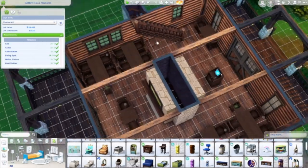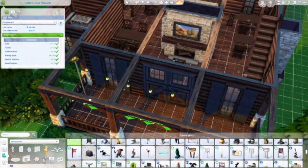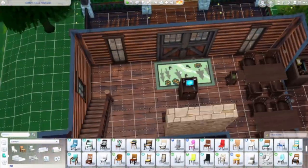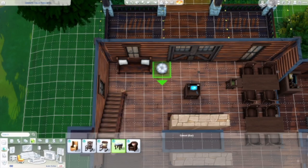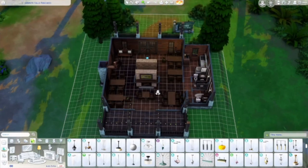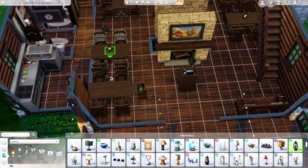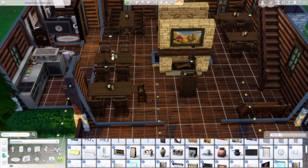I also took out some of the high chairs. I didn't actually playtest those — I thought it was just something cute so it looks like a family restaurant. But I'm curious: are you actually able to put a toddler or infant in those high chairs when it's placed at a table in a restaurant? Sometimes Sims can put an infant or toddler in a high chair like that, but sometimes they don't. I've never actually tried to bring toddlers or infants to a restaurant.